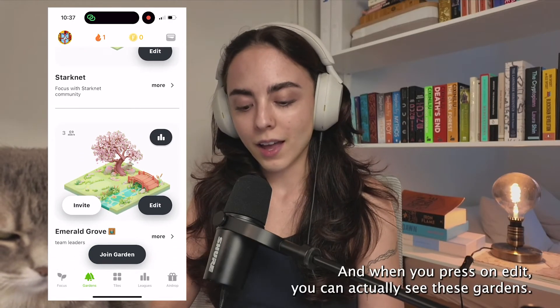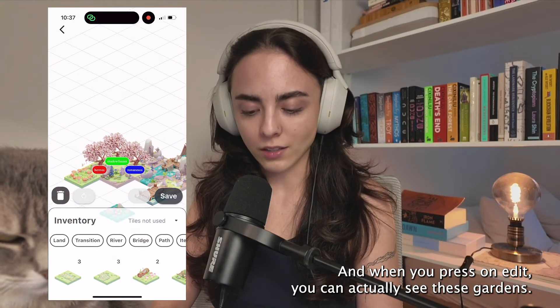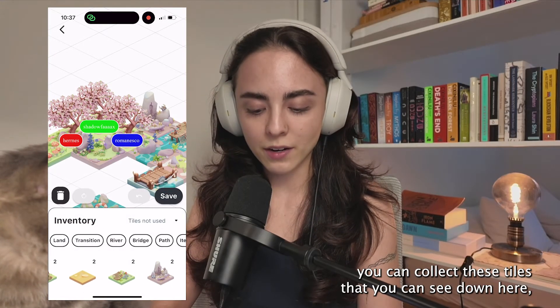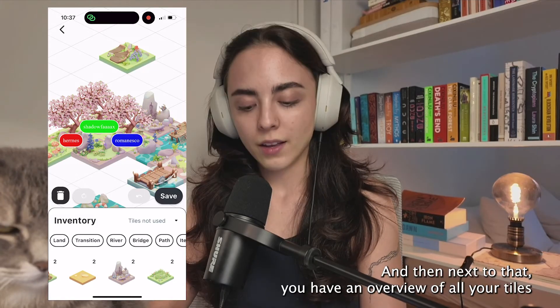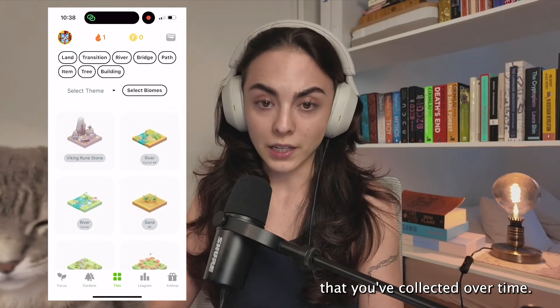When you press on edit you can see these gardens — this one's still fairly small, but once you focus you can collect tiles that you see down here and simply add them to your garden as you wish, creating a really cool little world. Next to that you have an overview of all the tiles you've collected over time.